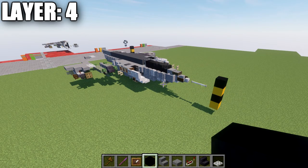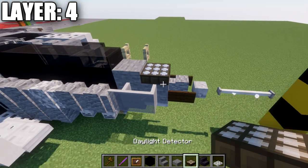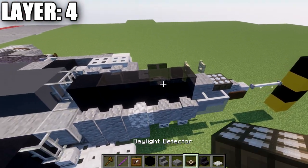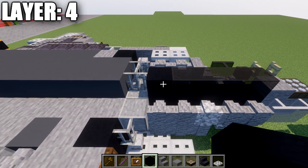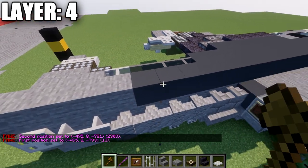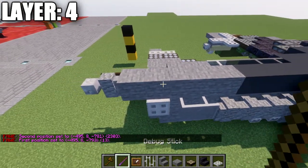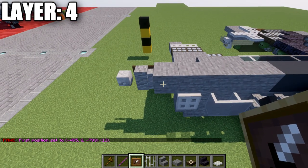Moving into layer four: place a daylight detector on top of the stone block and turn it to night mode. Then a stone slab back, followed by four black stained glass blocks, and a black concrete block on the end. Place an iron bar, then a row of gray concrete going back 13 blocks, then five stone blocks back, an andesite wall, and a skeleton skull on the very end.